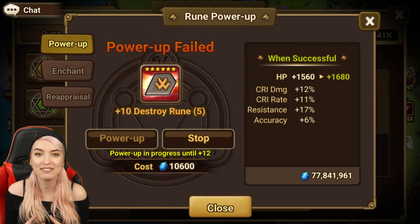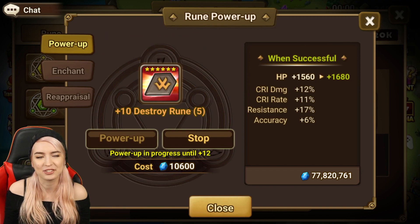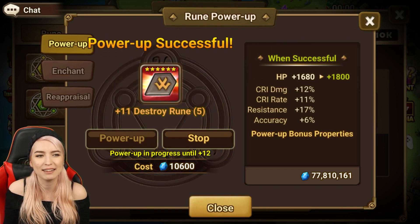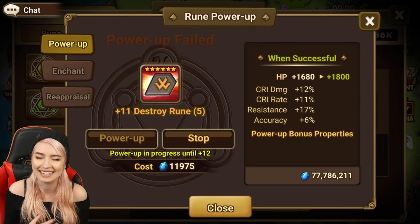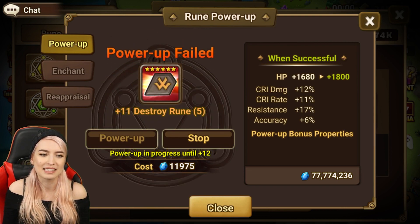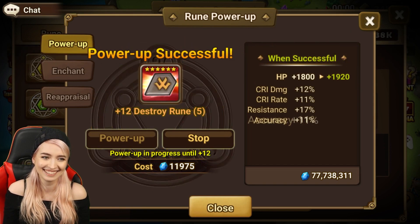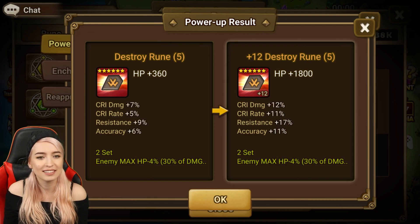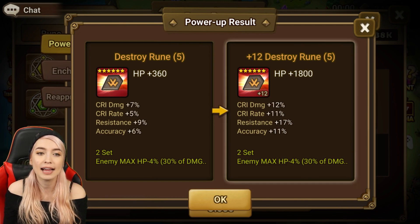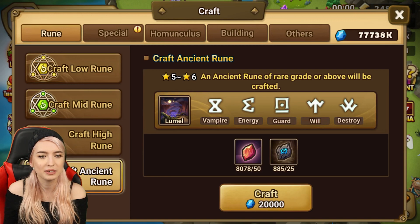Not to say resistance is bad, because there are certain units that you actually want resistance on and it can be very helpful. But when you have a really good rune and everything rolls into resistance, it hurts a little bit. You can always re-app it, but there are certain runes where you want to save your re-app stones for ones that might be more worth it, like your Violence runes, especially if they have those innates. So far this has been split - one into resistance, one into crit rate crit damage. If this last one goes into accuracy... it did. It totally did. Oh man, that's sad.